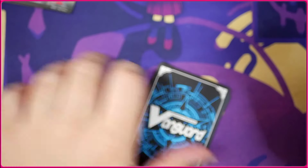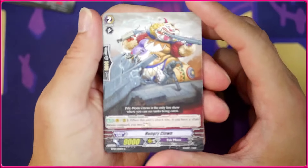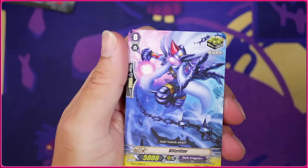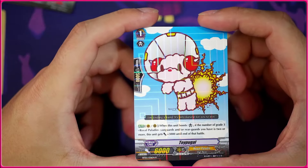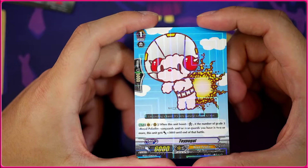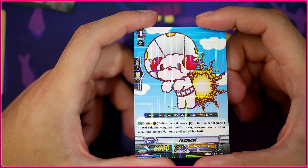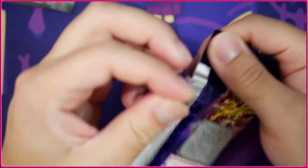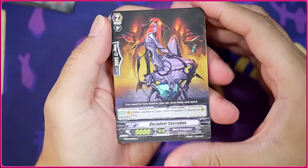Which is interesting — of course, if you have grade 3 Nova Grapplers, presumably you'd have your Vanguard as a Nova Grappler, but interesting. The grade 1 Tsukiyumi again. Blitz Ritter, Brontosaurus, and hey — got ourselves the Toy Poodle here. Very cool card. When it's boosting, if you have two or more grade 3 Royal Paladin units, it gets plus 3k, so it's a 9k booster. That and Palmedes make an insane combo — they just buff themselves up and hit really good numbers.